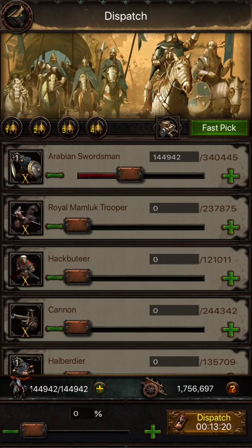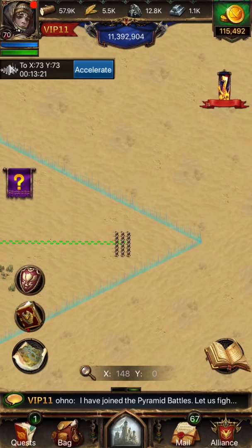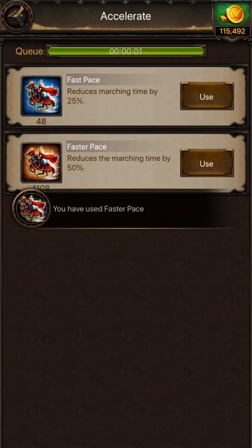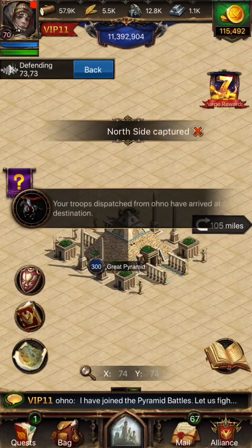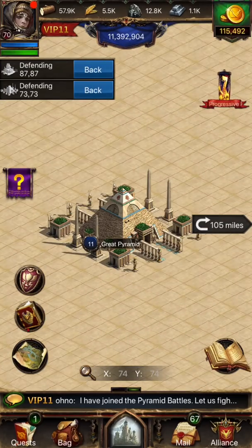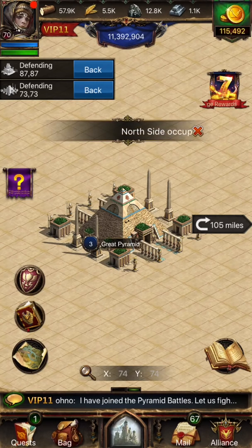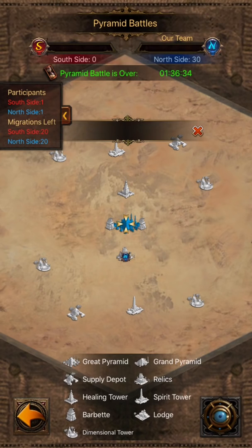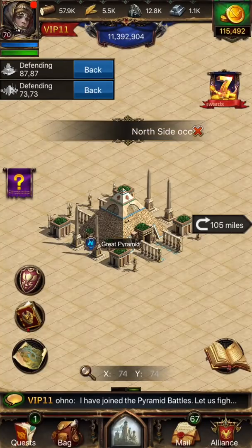In order to successfully occupy a structure, you must hold it for a set amount of time. Once your troops take hold of a structure, a countdown timer will start. If your troops remain in control until this countdown reaches zero, you will have successfully occupied the structure. Once occupied, the structure will turn either red or blue on the map, whereas structures in the process of being occupied will display either a blue N or a red S.